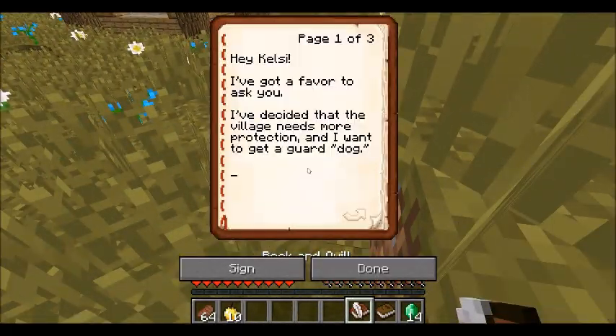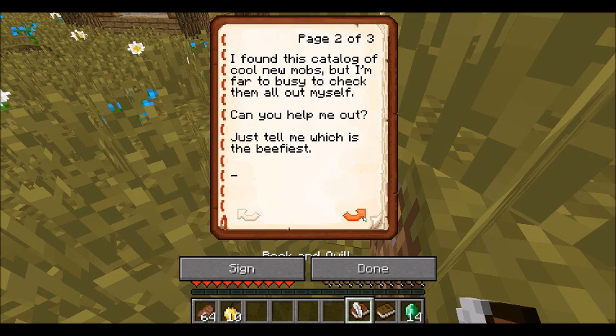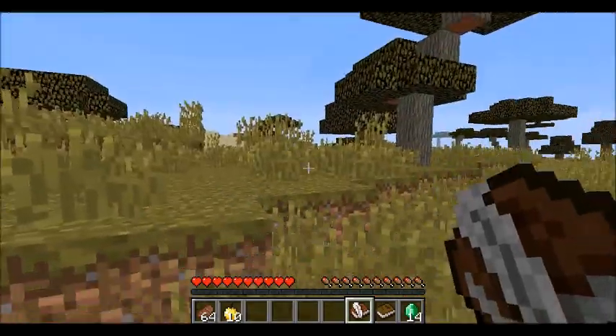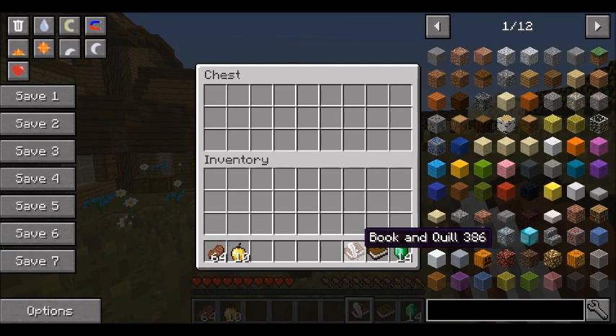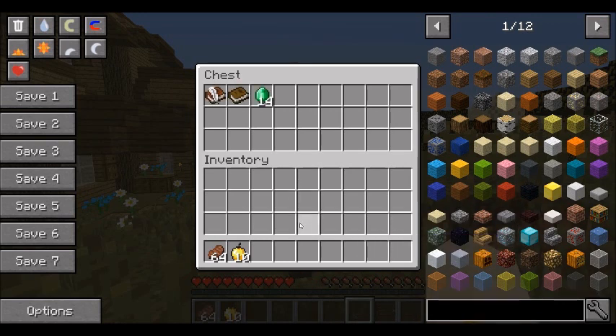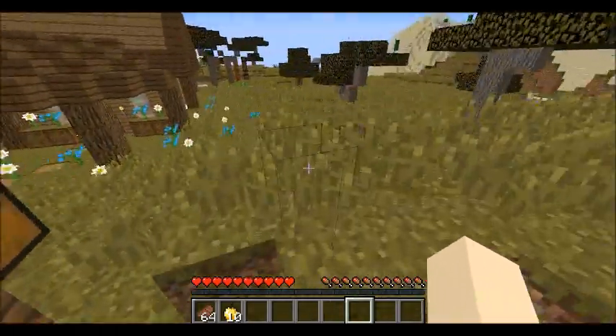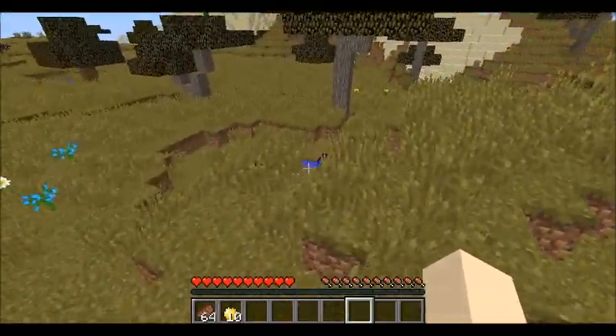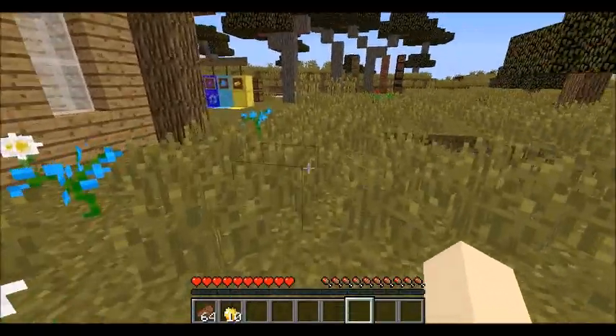Let's see what it says: 'Hey Kelsey, I've got a favor to ask you. I've decided that the village needs more protection and I want to get a guard dog' — in quotes, so maybe they're not really thinking of a dog per se. 'I found this catalog of cool new mobs but I'm far too busy to check them all out myself. Can you help me? Just tell me which one is the beefiest. I don't care how aggressive the mobs are — it's nothing a little training can't fix. Thanks so much, here's some emeralds for your trouble. Frank.' So we've got our mission for today.